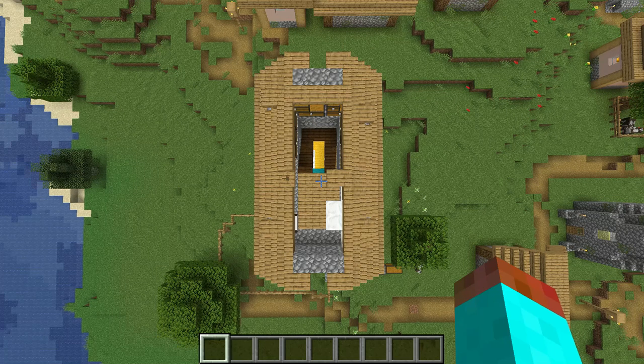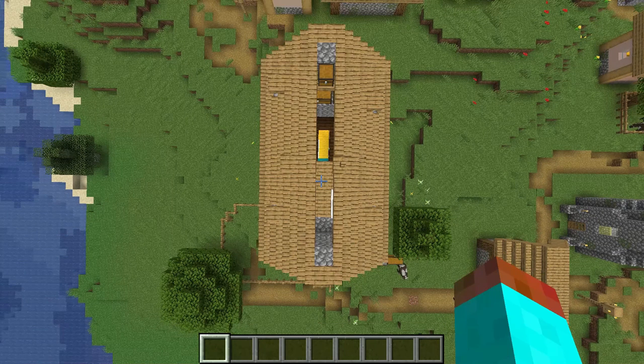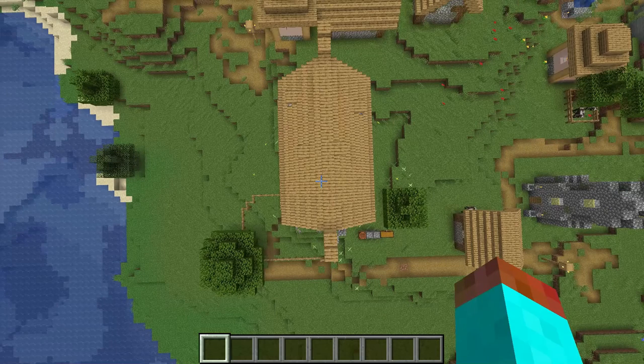Finally, just continue the pattern up, put in some slabs for those dormers, and we are done. Then I used a few slabs to make those decoration pieces hanging off the front and back gable.